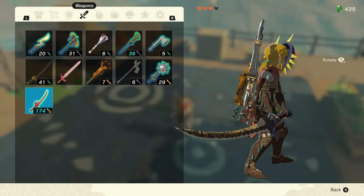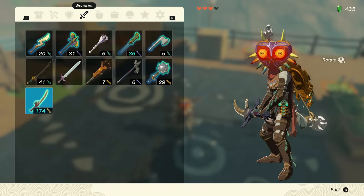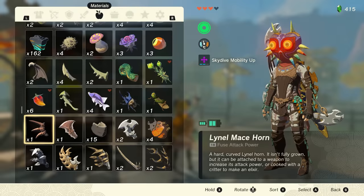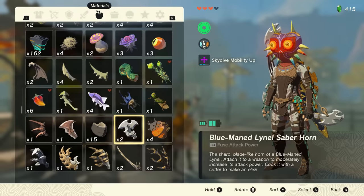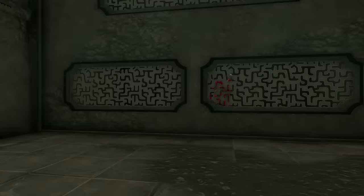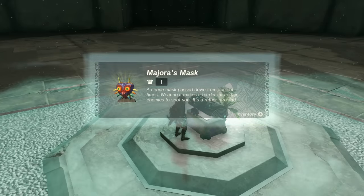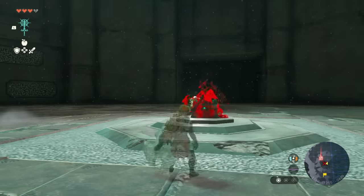How would you like the maximum highest damage weapon possible? And better than that, how would you like it to last forever with infinite durability? On top of an endless supply of the most potent fuse monster bits that you can get, courtesy of some easy Lynel slaughtering at the start of the game with only four hearts, and a bonus — clearly the greatest bit of armor — Majora's Mask, which will be your cherry on top at the end of this adventure.